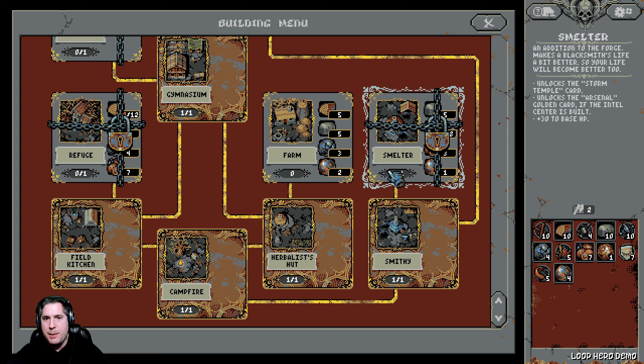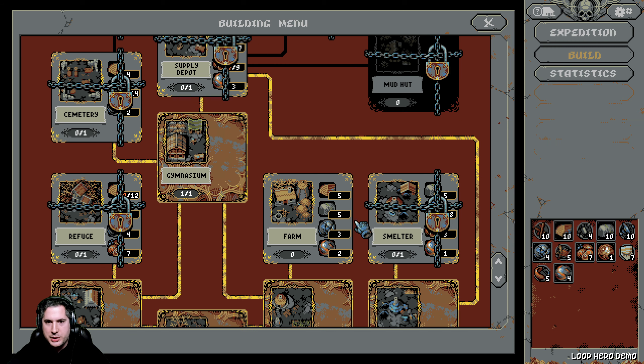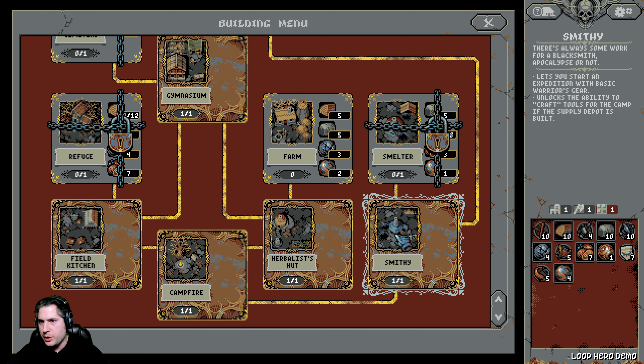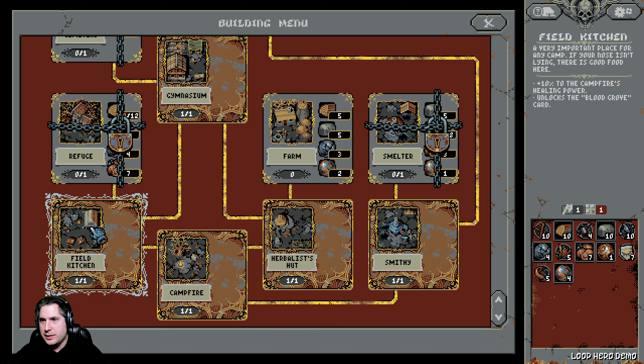I've been playing for a few hours. You unlock additional buildings that you can build on your little plots of land here. Each individual building will give you a benefit — I start with additional gear here, I get potions here, I get additional healing power, and I get a different type of card.